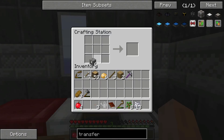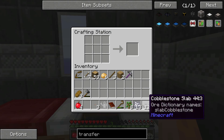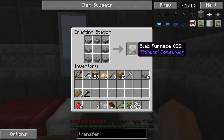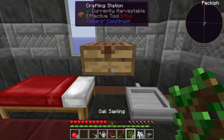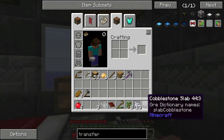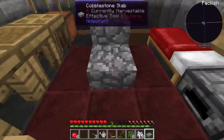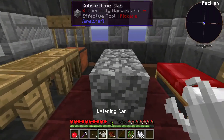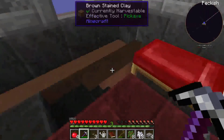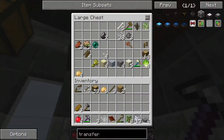We need a furnace and the cheapest furnace you can get is the slab furnace. There we go, so we have a slab furnace. I thought you could turn slabs back into cobblestone but it's only working for wood slabs — too bad. We do have some slabs here though, so that's okay.